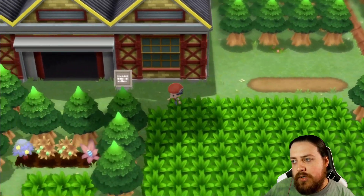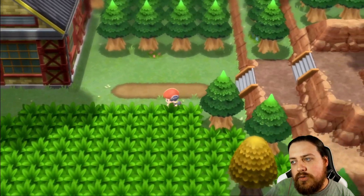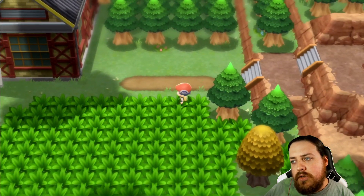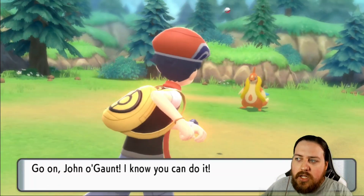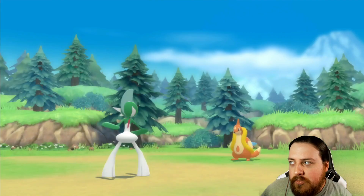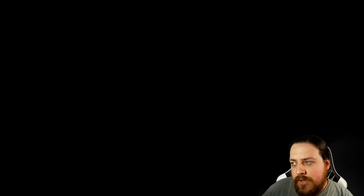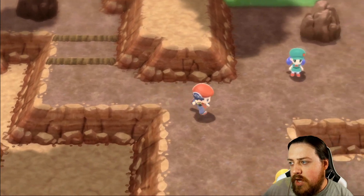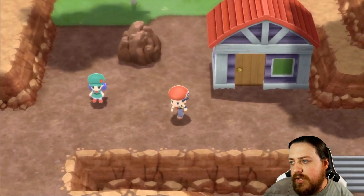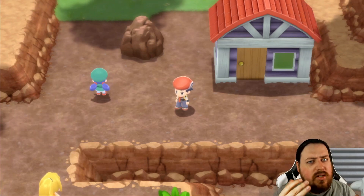I don't even know what wild Pokemon are out here. I'd feel like there would be some Fire and Steel types. Oh — Floatzel! I guess that makes sense because we're right next to a river, but Floatzel is a Physical Water-type Pokemon and we don't really need a Water type. We've pretty much done that whole section. If you liked this, give it a thumbs up and subscribe. I'll see you in the next Pokemon video.